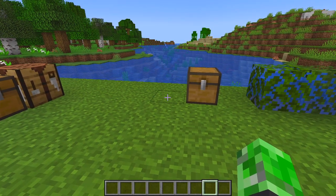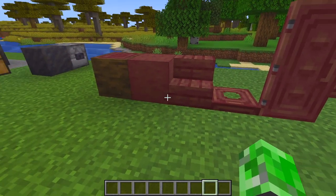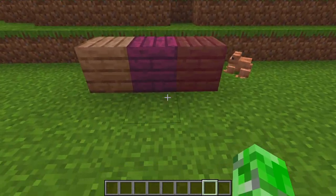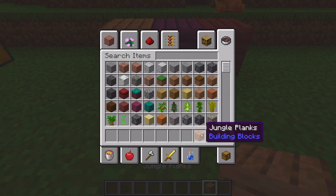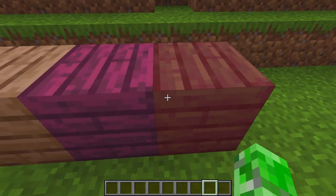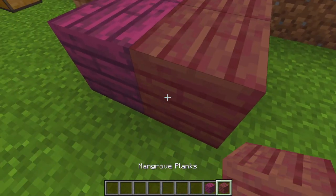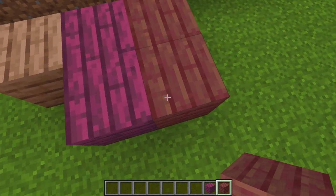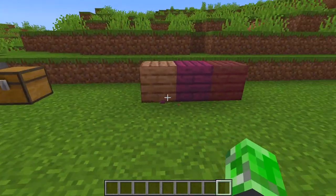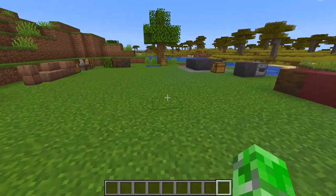The mangrove wood is a nice red color and I actually really like it. Everyone was saying it reminded them of jungle wood, but they changed it — they made it nicely red. You might think crimson would be the more red one, but crimson is more of a pink color. Mangrove is more of a deep, bloody maroon-red. It's a really nice addition to the game and I will probably be using the mangrove wood a lot.